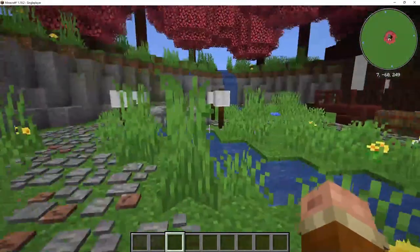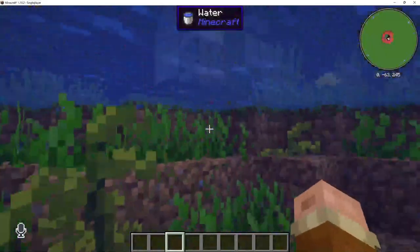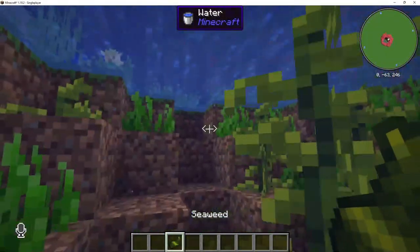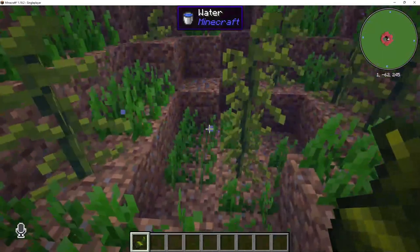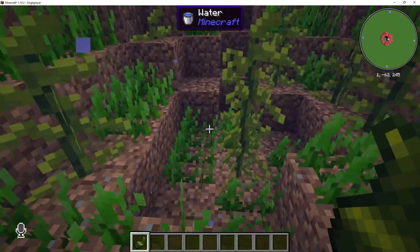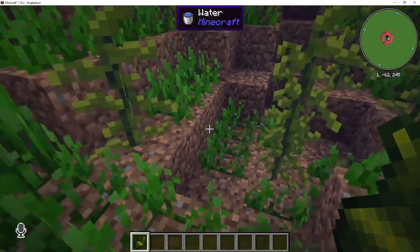We can jump into our little pond here to see what else we have. Of course, we have ourselves seaweed, essential in making nori. This grows pretty much in any ocean intermingled with kelp, so you do have to pay attention to the slight texture differences to harvest the right plant when you're out in the ocean.